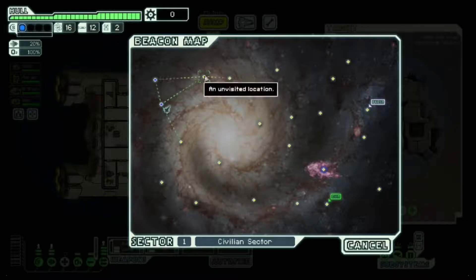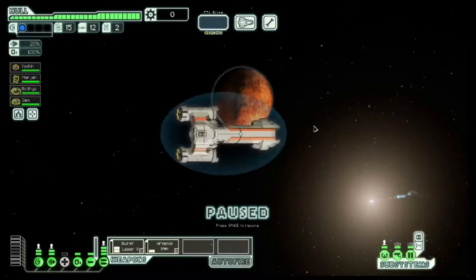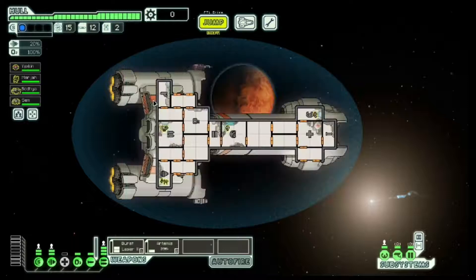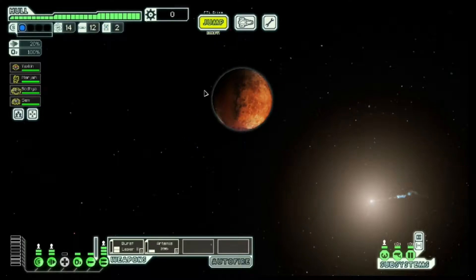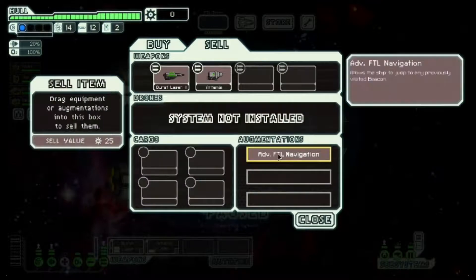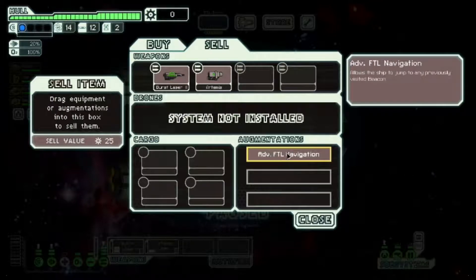I guess we're not going down here after all — going up here. How our plans change so quickly; we just gotta be adaptable. We're going to a store. On any normal run, in this kind of situation I would just sell the advanced FTL navigation immediately — get 25 scrap and turn it into something that helps more directly. The form of the challenge run I've picked is just not selling it here, but most of the time I'd recommend doing that.